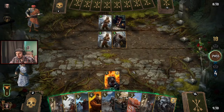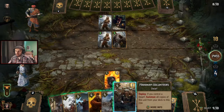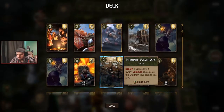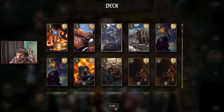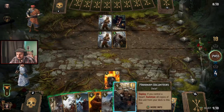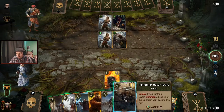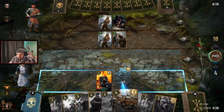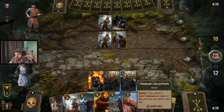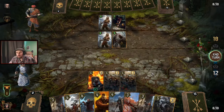Here we have some Dwarf action. Mahakam Volunteer's deploy ability reads: if you control a Dwarf, summon all copies of this unit from your deck to this row. We have sixteen cards in deck including another Mahakam Volunteer. We control a Dwarf, so playing this pulls the other volunteer from our deck, thinning it by one and adding another four points — so this isn't just a four-point play, it's actually eight points.